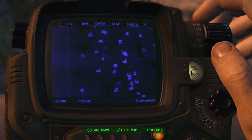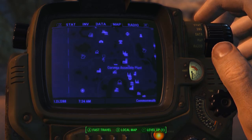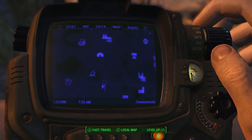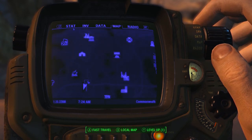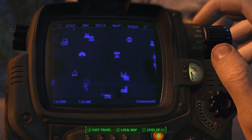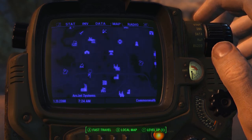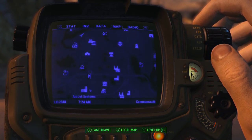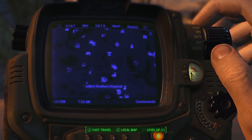On the map, here it is. It is south of Concord and about even to the left of Corvega — almost perfectly south and to the west. If you know where Walden Pond is, it's close from there. Arcjet Systems is also nearby, which you'd probably know if you've been progressing the story. There's also Jalbert Brothers Disposal and Abernathy Farm — just a bunch of landmarks to give you a nice idea of where it is.